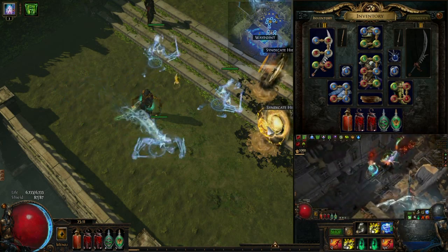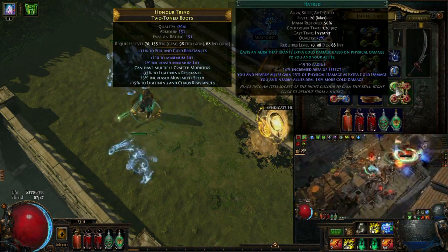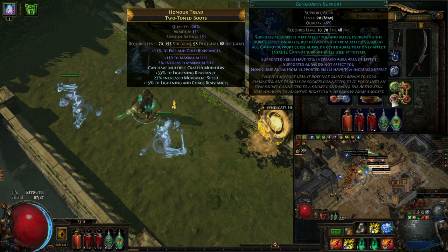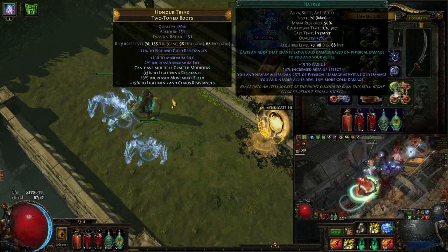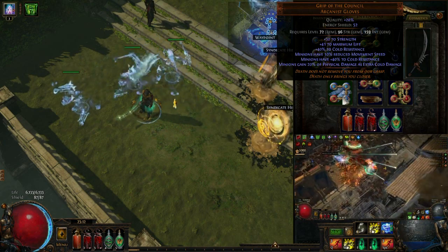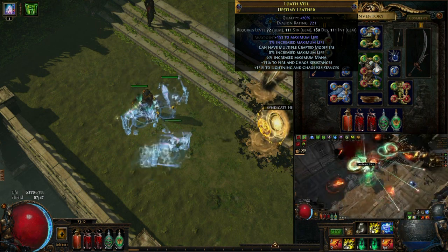So how do we scale our Herald of Agony and Dancing Duo? It's the Grips of the Council — 20% physical damage as extra cold damage. We further improve our cold damage by using the Hatred aura linked with Generosity support. With Generosity, the aura is stronger but does not affect you, which is good for us because we're applying Elemental Equilibrium through Storm Brand — if we had cold damage on ourselves, it would backfire. With Hatred linked to Generosity and the Grips of the Council, we gain about 55% physical damage as extra cold damage. This also boosts Herald of Agony damage significantly with the extra cold damage and Elemental Equilibrium.